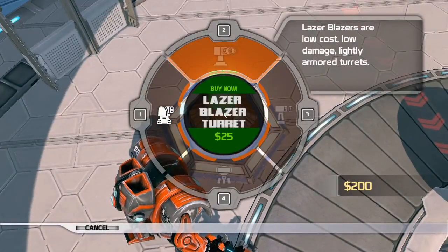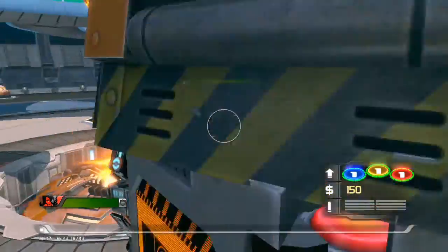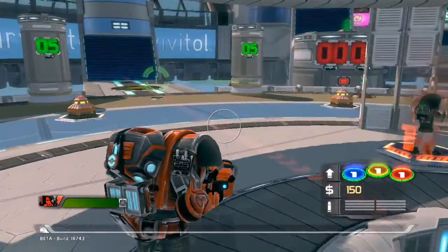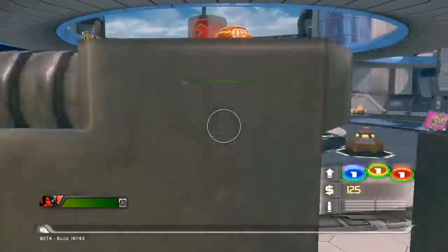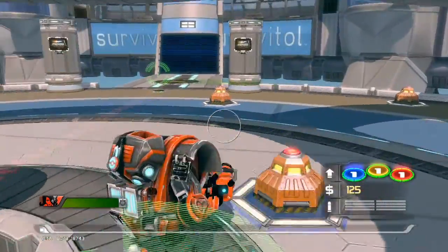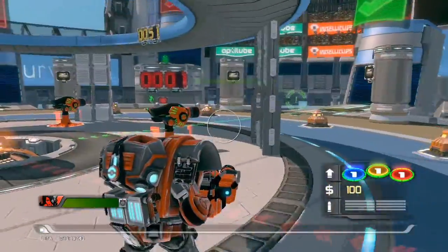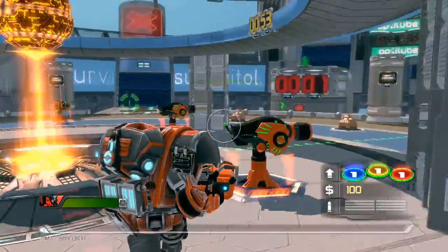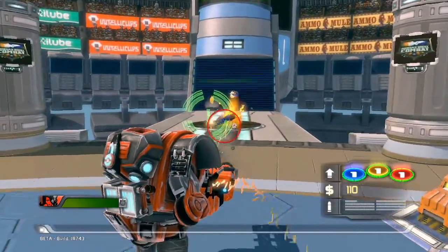So I'm playing as the gunner, one of the six default classes. I have a double minigun here, and right now I'm building some turrets. These cost me money, but they help me out. If they kill the bots that come towards me, I won't get any money, but if I kill them myself, or if I assist in the kill, I'll get some money.